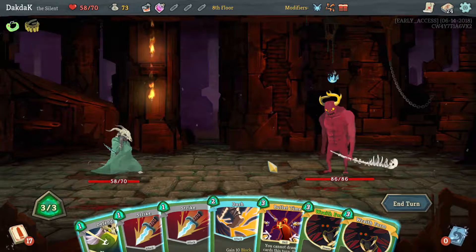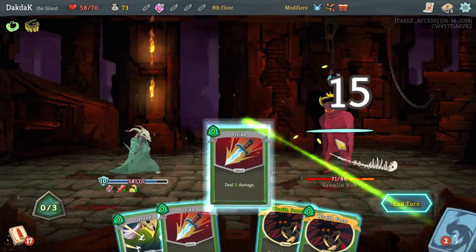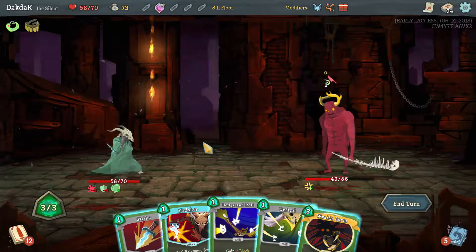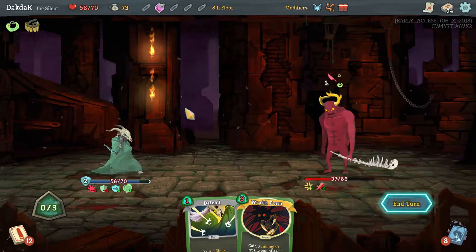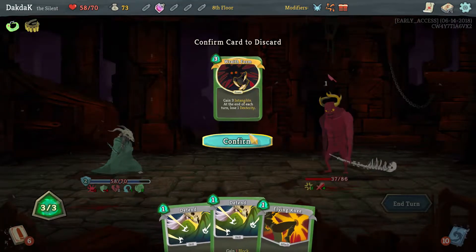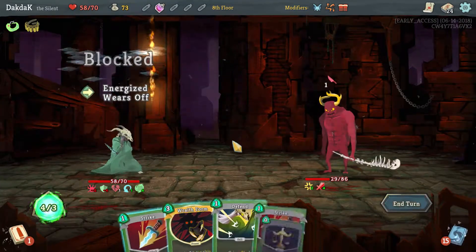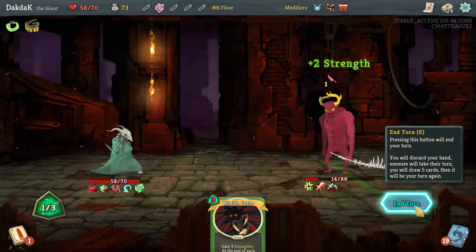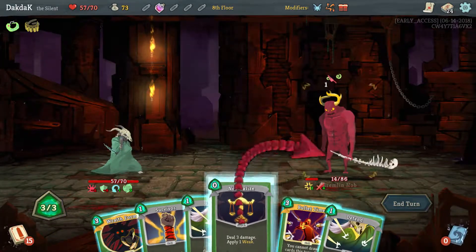I don't like this guy. We've got no draw, so we will Bullet Time and drink a strength potion — we're going to go as hard as we can this turn on him. It will only give us the two the turn after, but it's fine. You can get as much strength as you want, sir — you're still only going to be able to attack me for one for the next five turns. Another Wraith Form — don't want you today. Don't need to play either of these. We've already got the two block from Dodge and Roll last turn. We'll neutralise you in case you want to do any more damage, and they're now doing zero.